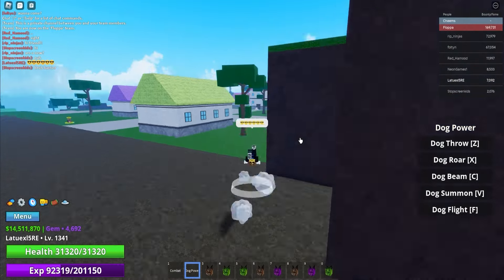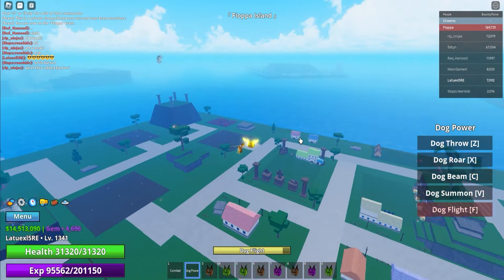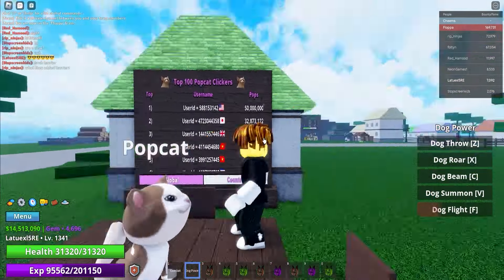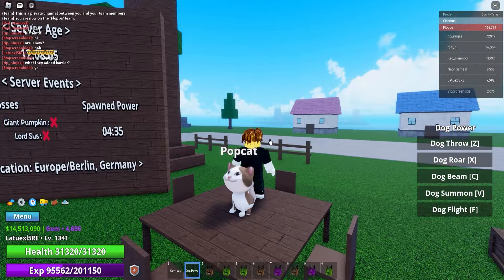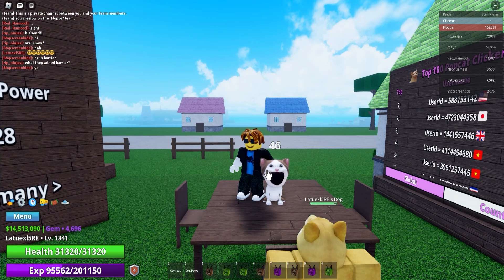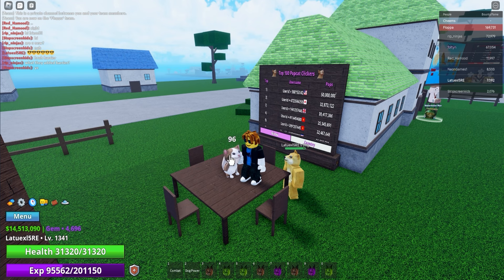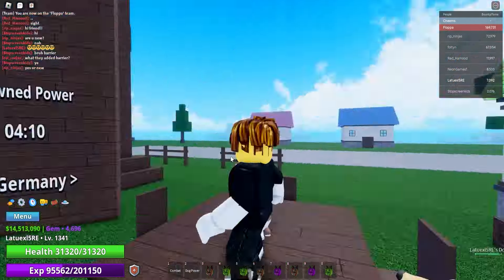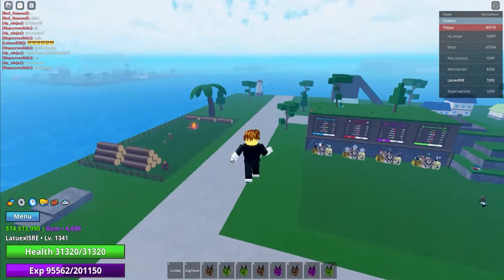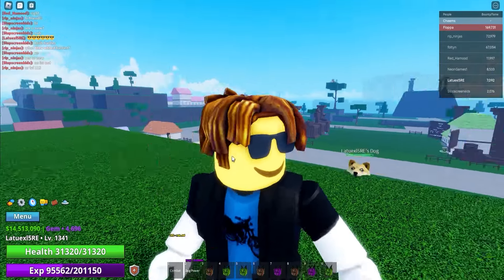I'm gonna show you one more secret on how to get the dog fruit. Go back to flopper island and click on this popcat. If you click it 1,000 times, this will give you a secret mission and increase your chances to get a bunch of cool fruits. If you don't believe me, just install an auto clicker so you don't have to click at all — clicking it 1,000 times will give you an amazing reward.